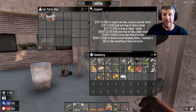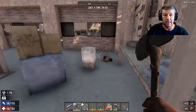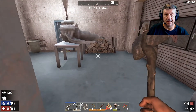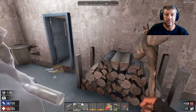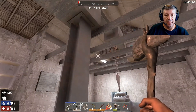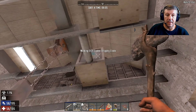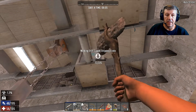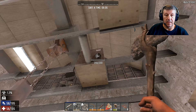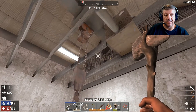A repair kit and an engine. A repair kit - I think I can repair the junk turret with that. Some more gas. There's a pickaxe and some rebar. What's that up there? This is what everyone's been saying to me - you really have to be looking around everywhere.